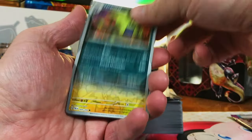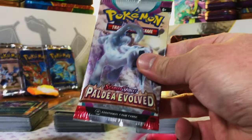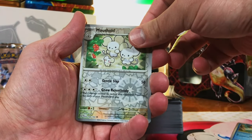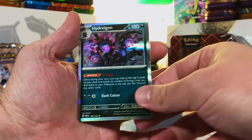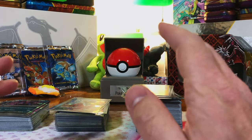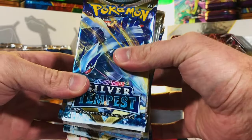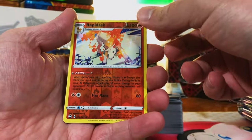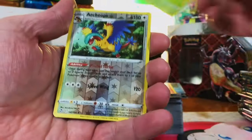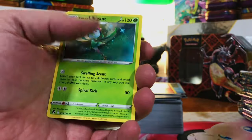Tyranitar, Shinx, Sableye. Last pack of Paldea Evolved — let's end on a high note. Last pack magic — come on! Magikarp, Mousehollow, Hydrapple — nope. That's fine, because the pulls we got from Paldea Evolved were great. All right, last set of the opening — Silver Tempest! Rapid Ash and Hisuian Braviary, Braviary, Archeops, Skuntank — Armaldo, Incineroar.